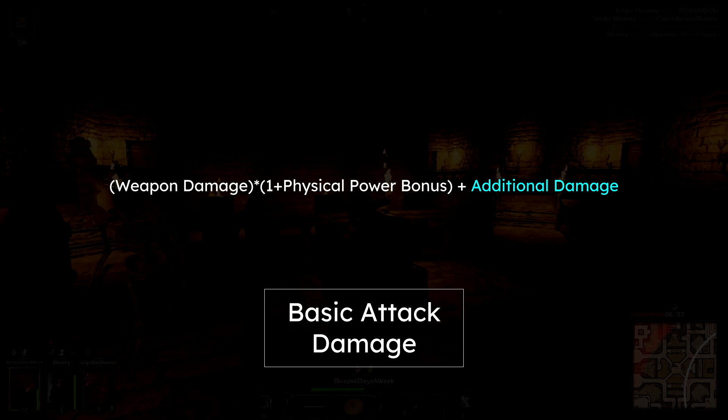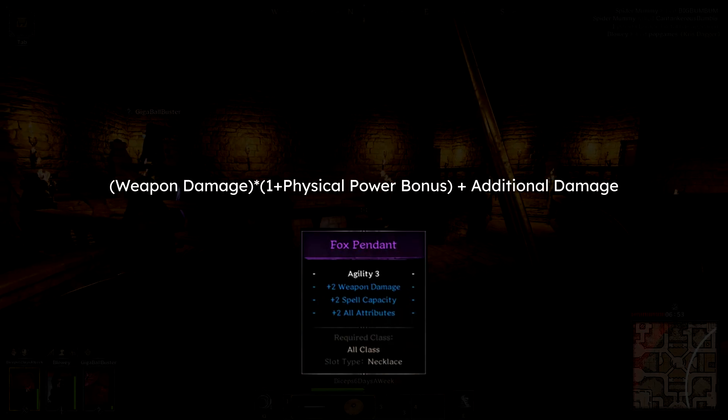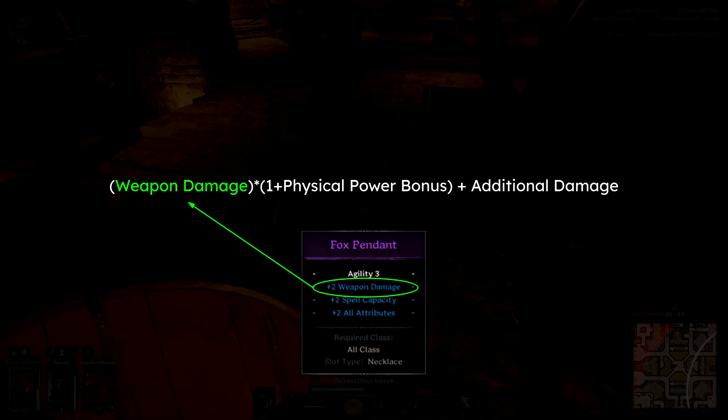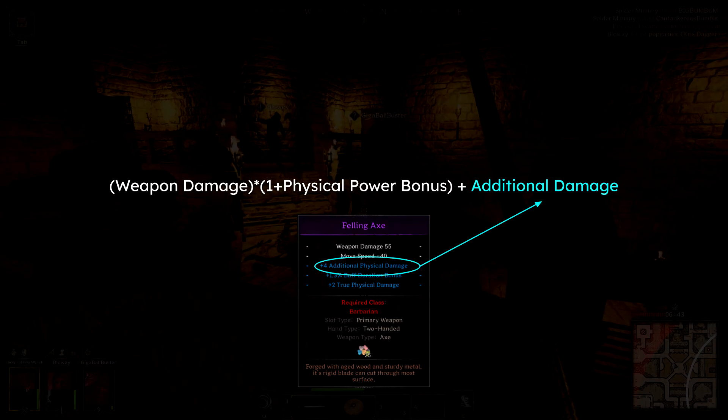Looking at this equation, you can already begin to connect how some of the item enchantments correspond directly by name. Plus weapon damage directly increases your base weapon damage, and the plus additional physical damage enchantment corresponds to — you guessed it — the additional physical damage variable right here.